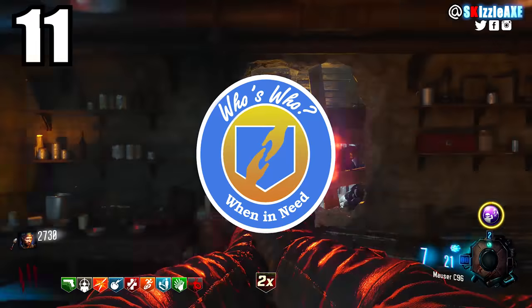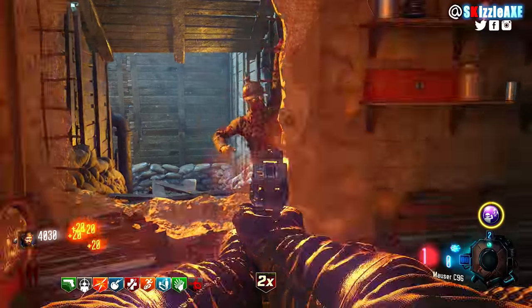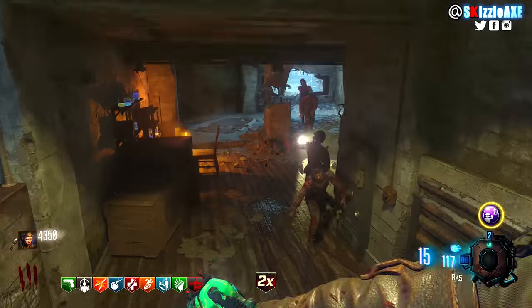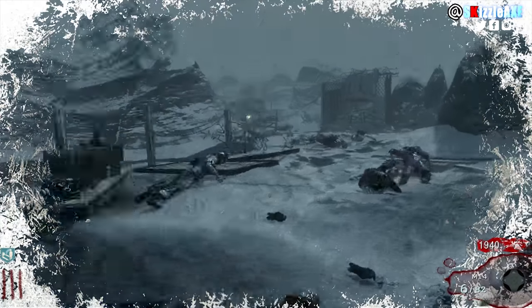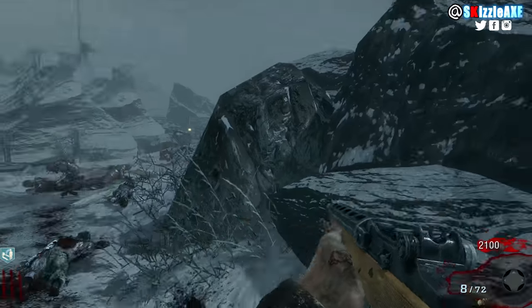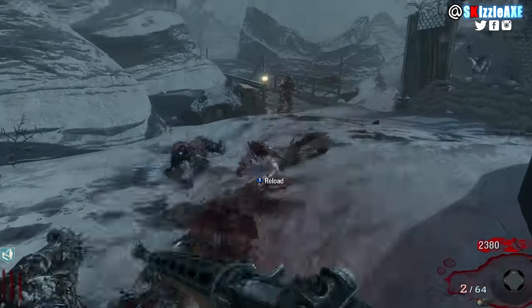Coming in at number 11 we have Who's Who — a cool idea for a perk exclusive to Die Rise, a map I also enjoy. Who's Who was a hit or miss for a lot of people. If you had Quick Revive and Who's Who and went down, you got a second chance, and if you didn't revive yourself, Quick Revive would do it. But without Quick Revive the two-hit system in Black Ops 2 made it really hard to revive yourself, which is why it sits at number 11.